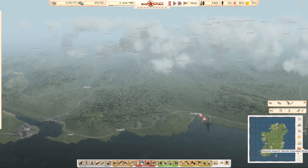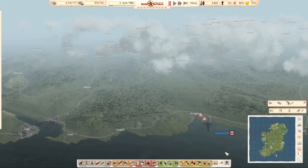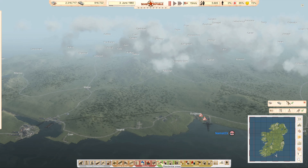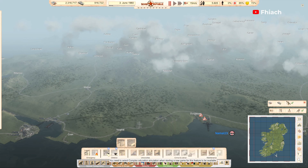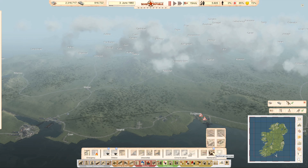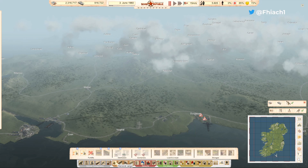We kind of know where everything is because we've been looking over the map. We won't be able to extract any of it until we get our universities up and running. For radio station, television station — we don't need that. We're not doing crime and justice either at the moment. The pollution monitoring station requires pollution detector research.